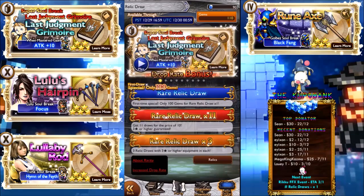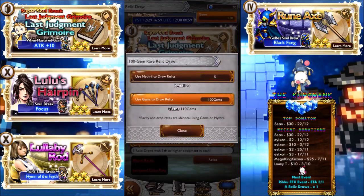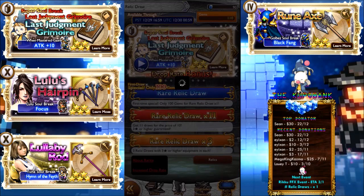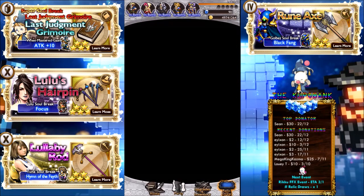So why am I going to do the 100 gem draw here? Because I've already got the Lullaby Rod, the Bustier, and the Blazefire Saber — so that's three of them down. There's not really much point except for gambling on the Last Judgment Grimoire.